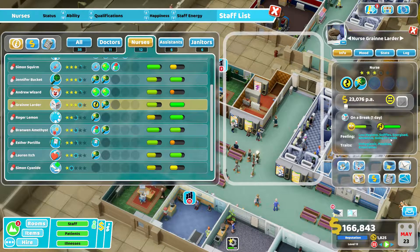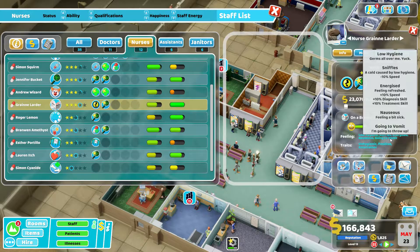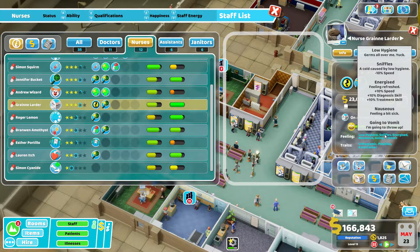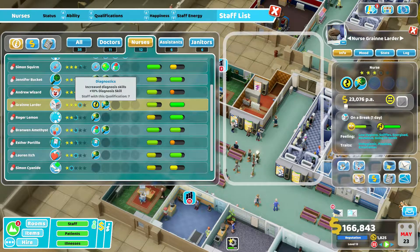Green fingers, hangry and stupid — fantastic. They are a positive entertainer apparently. They're going to vomit — why? And nauseous, why are they nauseous? They've got the sniffles. I bet that's because they're unhygienic.